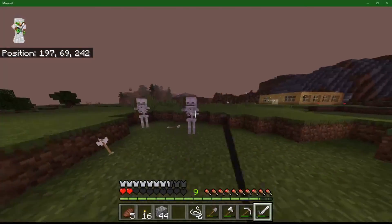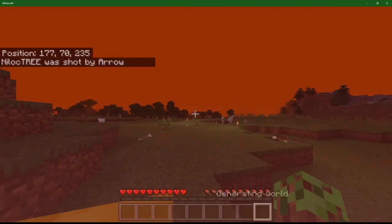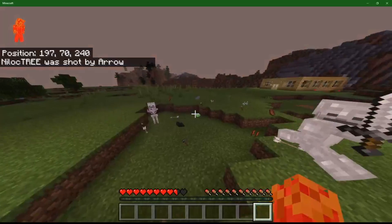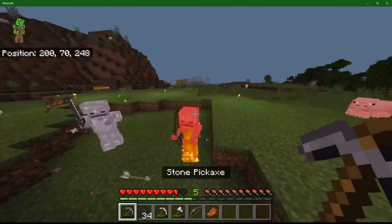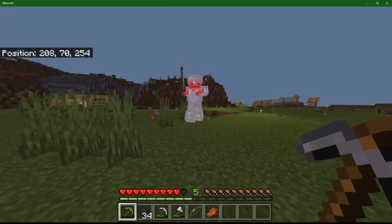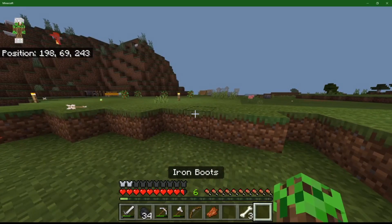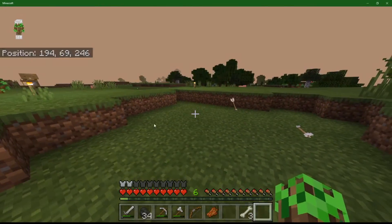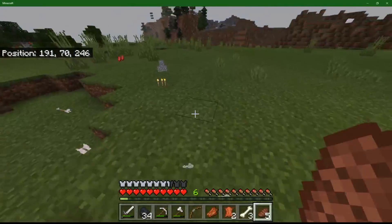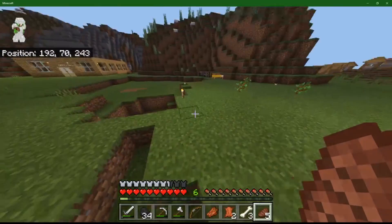I am going to die again. These stupid skeletons, man. What the heck? And it's on hard mode. So that guy has a sword now. Oh my gosh, look at him - he has a full set of armor. What do I do? Don't do that. This is why I don't like hard mode - because they can pick up your stupid gear and then chase after you with full iron and a sword.